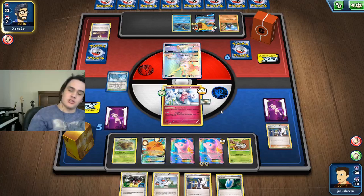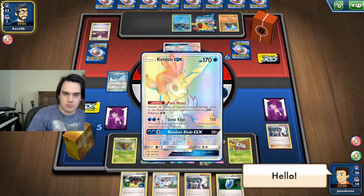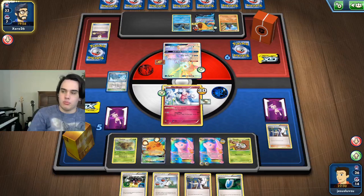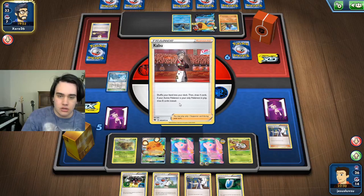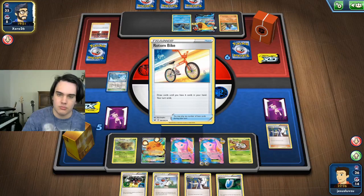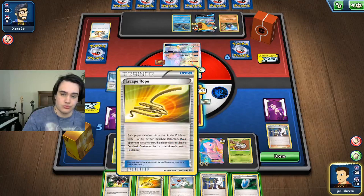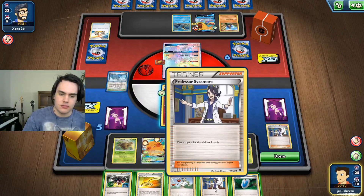I just want to know what his plan is because he's just kind of stalling. Please hurry, I am very impatient. Muscle Band — that doesn't do anything but sure. Okay, draw four cards. I think we just Sycamore here.